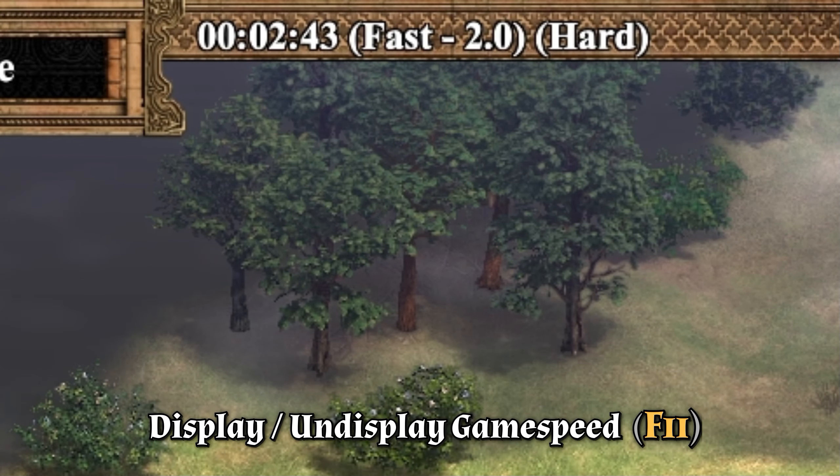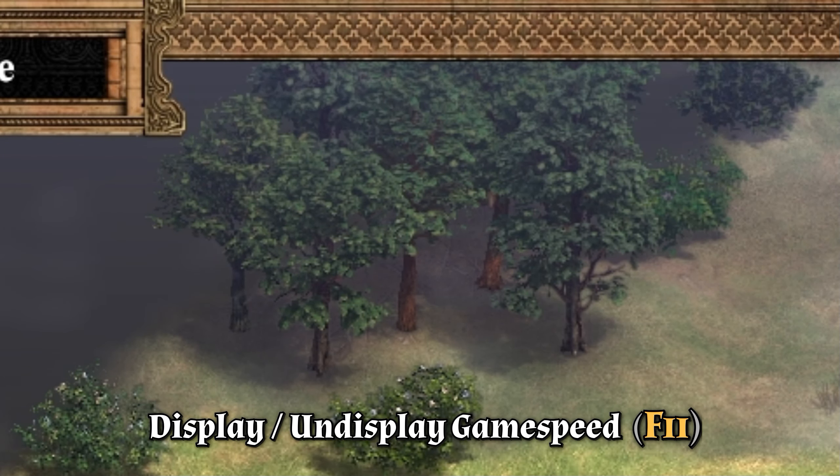To display or undisplay the game speed, just hit F11 or your own defined hotkey.